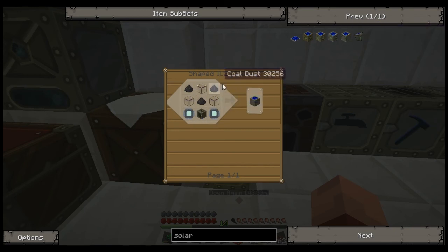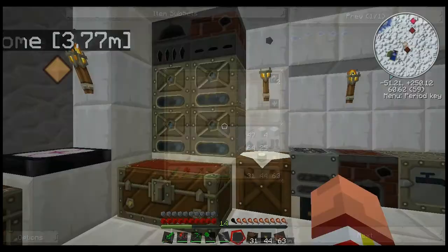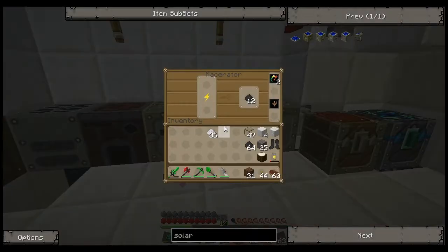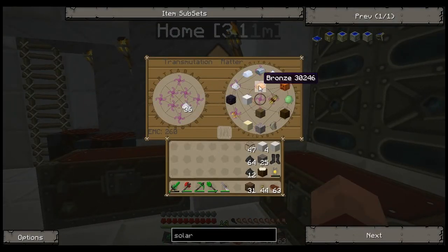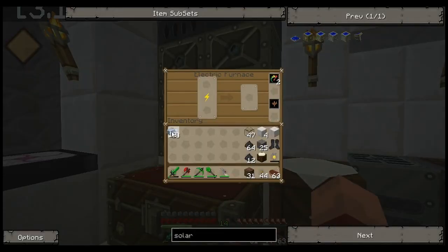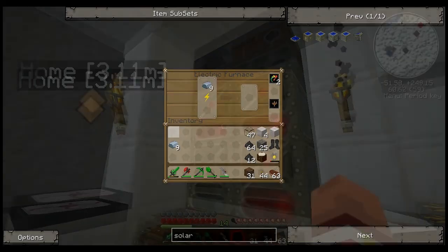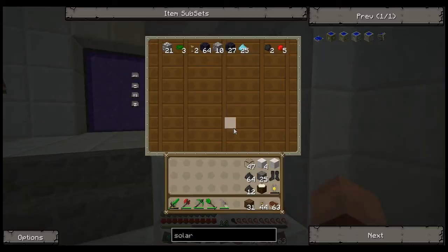So with the solar panels, we've got our coal dust and our glass. I'm going to start off building eight, so I need 16 circuits. Let's check on the iron. Okay, boom — I might as well just refine it straight away because I need some machine blocks.